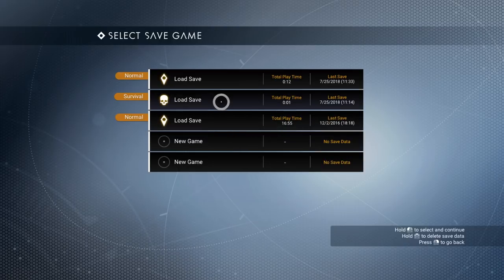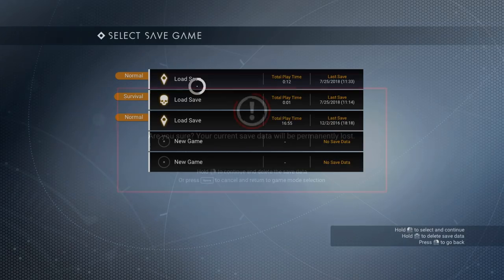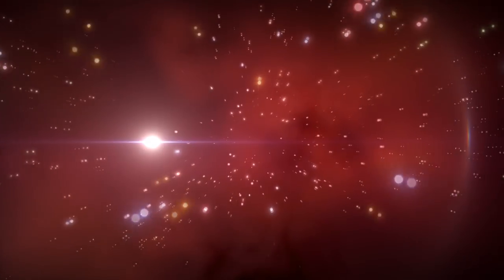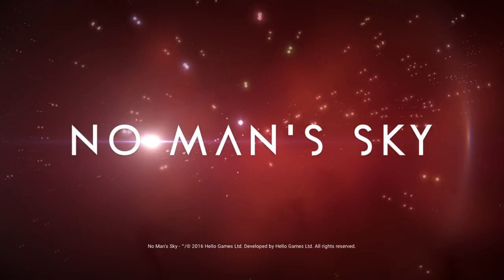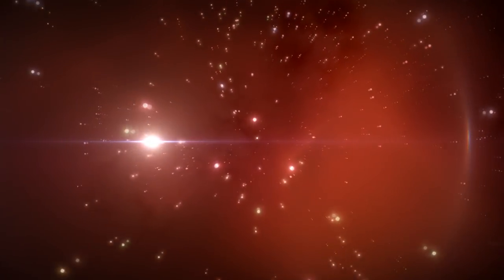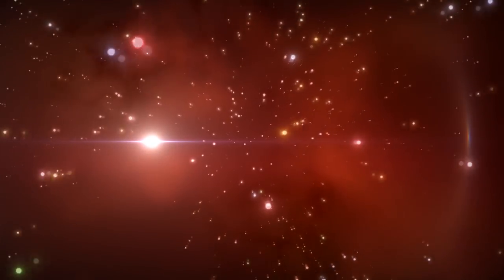I've tried survival mode — I lasted all of one minute there. This save lasted a little bit longer than normal, but I will start a new one. I'm not running any mods, and I'm going to start with normal because survival is tough. Heck, normal is tough. It depends on what kind of planet you get. Both the survival and the normal saves turned out to be radiation-filled, which hasn't been very helpful. My other save there is from December 2016, so it's been more than a year.